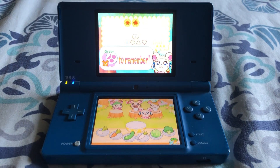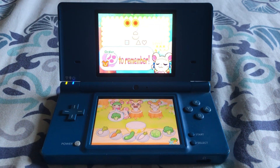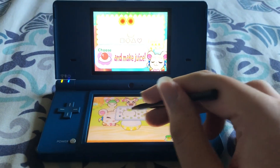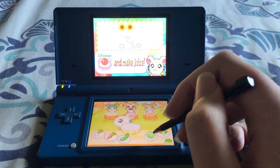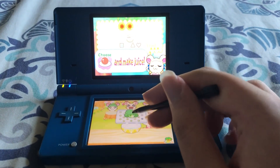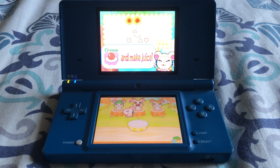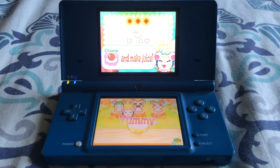Okay, what does Cappy want? A white turnip thing, lettuce, and broccoli. Okay, this — white turnip, or whatever that is. And then lettuce. And then broccoli. Yummy! Oh, Cappy's eyes are sparkling as well!